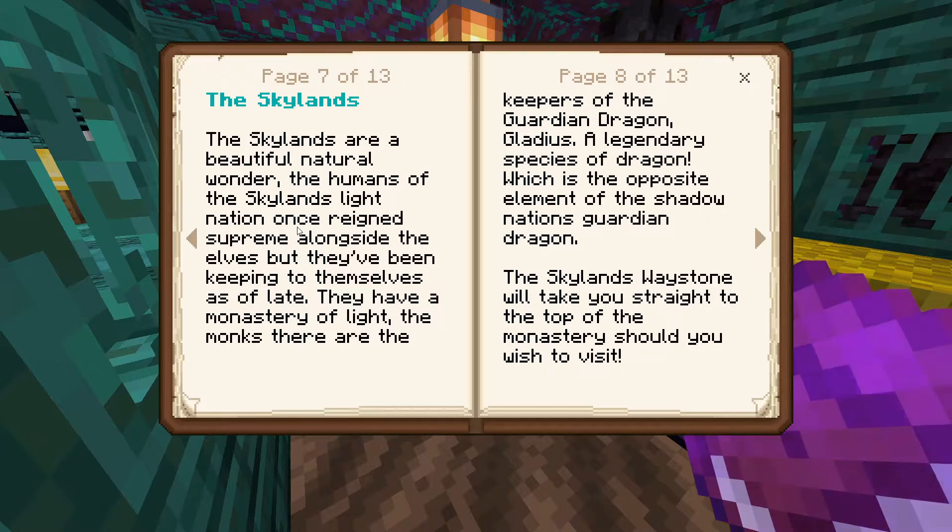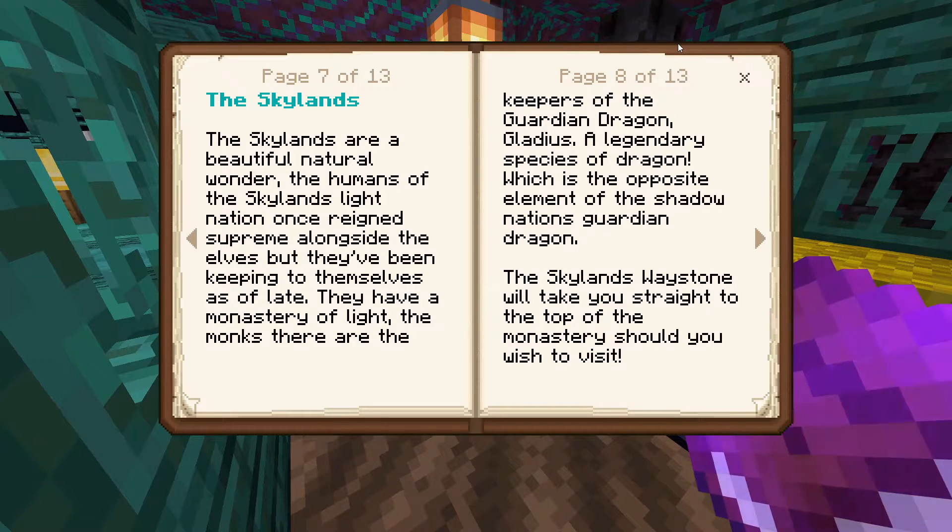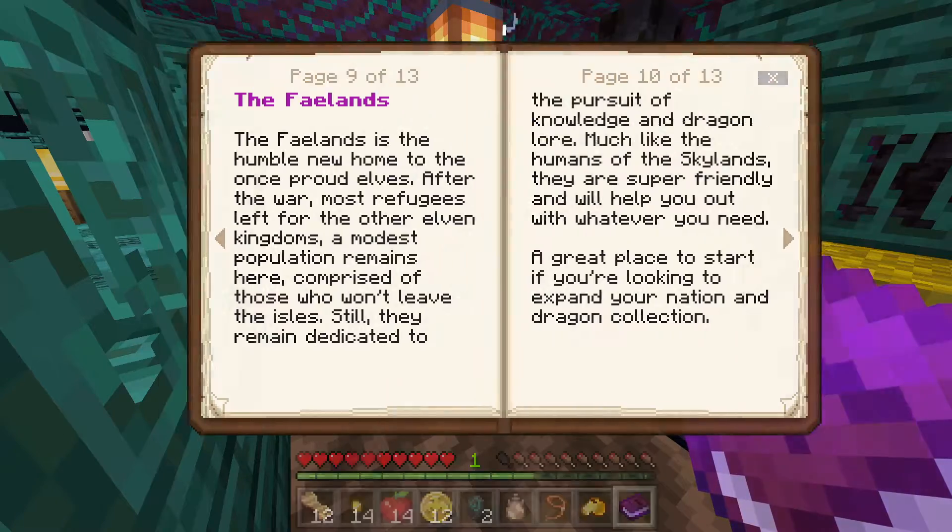The Skylands: 'The humans of the Skylands and the Light Nation united alongside the elves but have been keeping to themselves lately. They have a monastery of the light — the monks there are keepers of the guardian dragon Gladius, a legendary species which is the opposite element of the Shadow Nation's guardian dragon. The Skylands waystone will take you straight to the top of the monastery.'